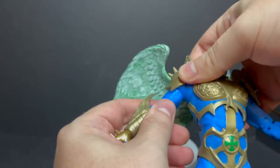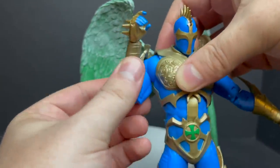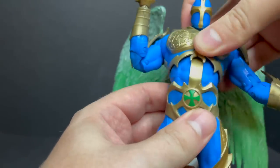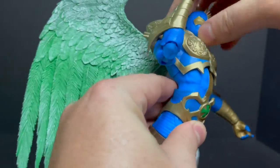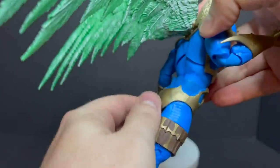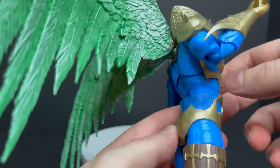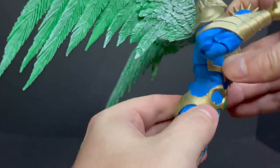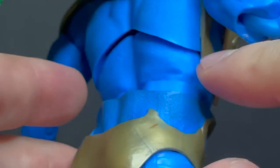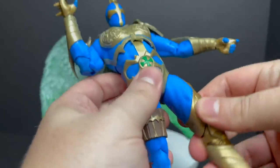He does have bicep swivel — attached right there, and when you swivel it, those pads move with his arms. He does have double-jointed elbows, which work really nice, very flush. He's got a semblance of an ab crunch — it goes a lot further back than it goes forward. He twists at the upper part and at the waist. The front looks good, but on the back it doesn't flush all too well — it's a different colored blue, and it more so looks like he's wearing oversized pants. Thank God it's on the back.